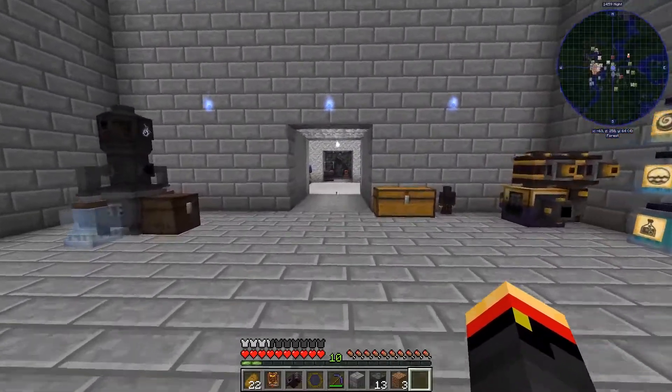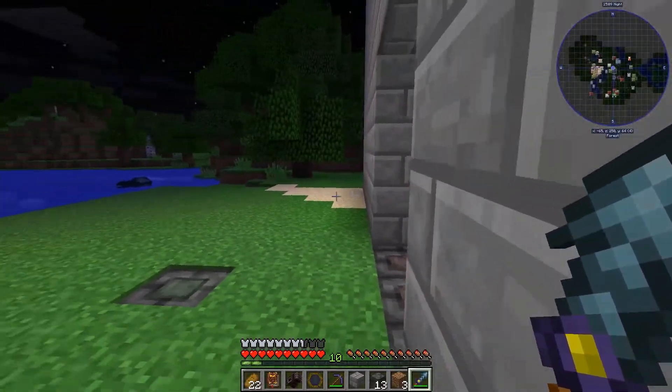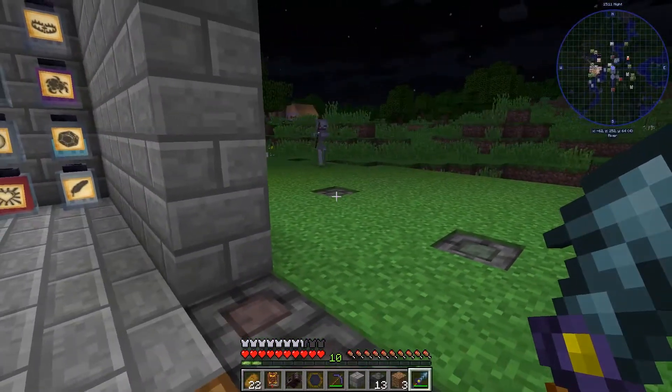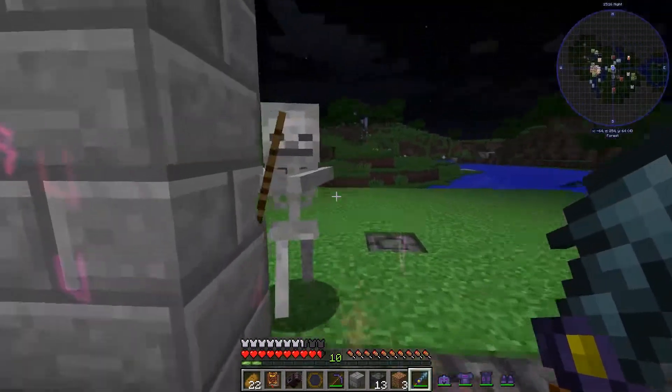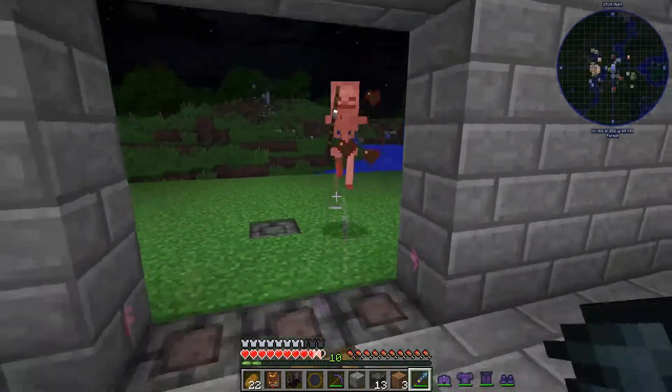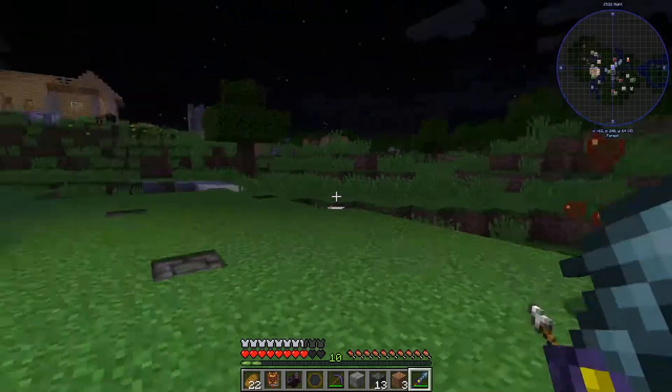Let's go ahead and get my sword and let's murder him. Like I said, the skeleton can shoot me through this. He can't get in here, but he can shoot me. So you may or may not want a window.